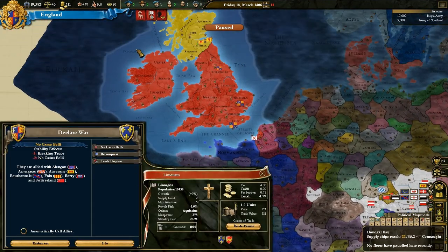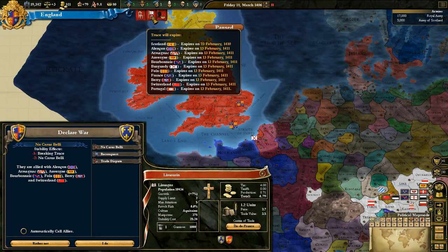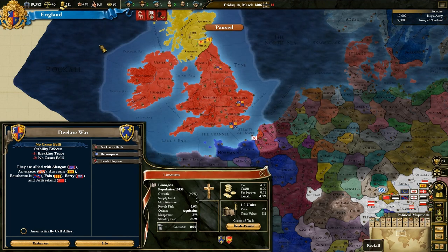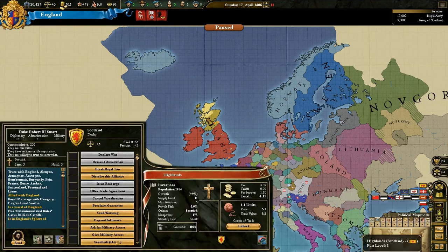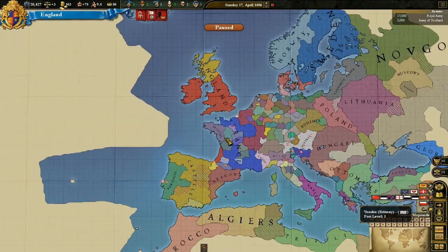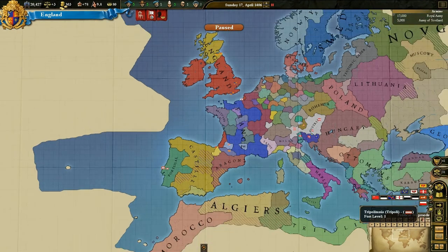We do have a truce with them — when does it end? In five years. Yes, of course — the war when we took Scotland. Okay, so that's going to give us a lot of time to build up and accumulate allies, money, and other things. We'll be able to diplomat Scotland in 1415, so we don't have to worry about that quite yet. In the meantime, I don't really plan on getting into any other wars, because there's not much we can do at this point.